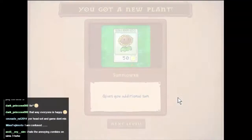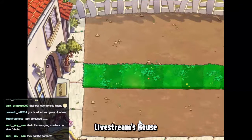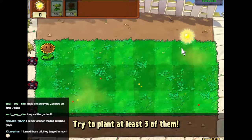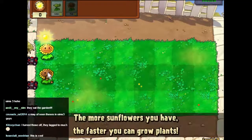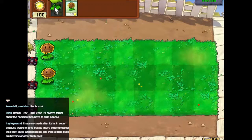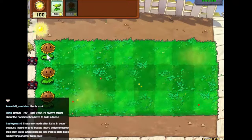This time it's the sunflower. We can plant it and it gives us additional sun. There are more zombies this time and we're going to have three rows. As suggested, we'll plant three sunflowers, but we're going to need to plant a pea shooter or two as well. The more sunflowers you have, the faster you can grow plants. Let's get to 150 sun and then plant the last sunflower.